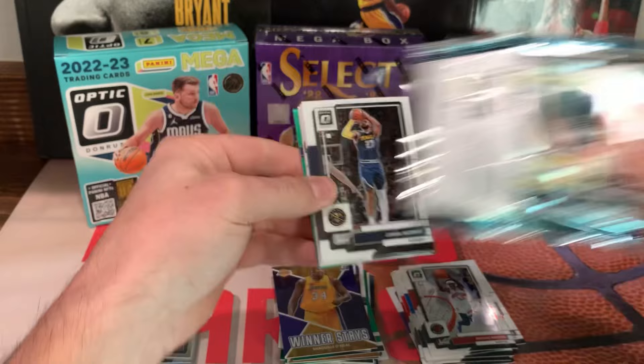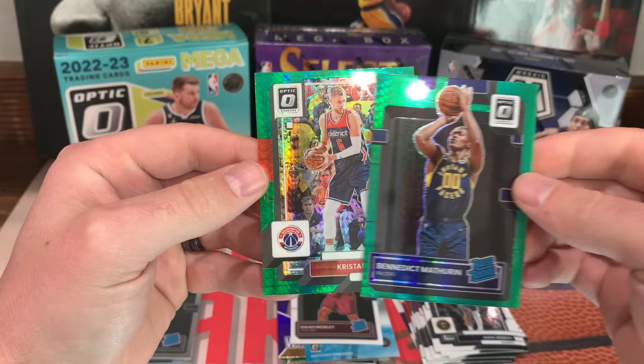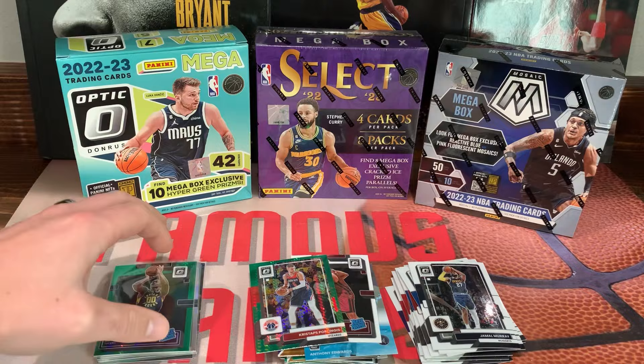Last pack of Optic! Jamal Murray, Haliburton, Marvin Bagley, Isaiah Mobley, Splash Ant-Man — boom, let's go! Benedict Mathurin on the green hyper and a Porzingis on the back. Man, this box is pretty good. Centering is a little off but looks pretty good. Alright, pretty good box — let's jump into Mosaic!